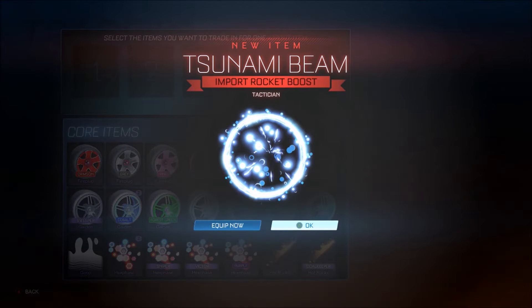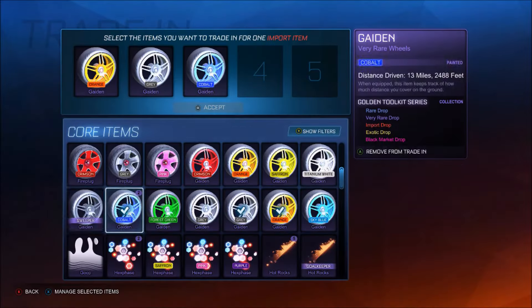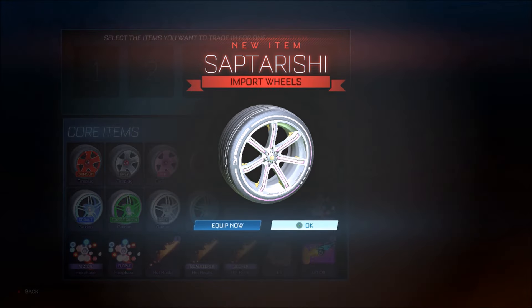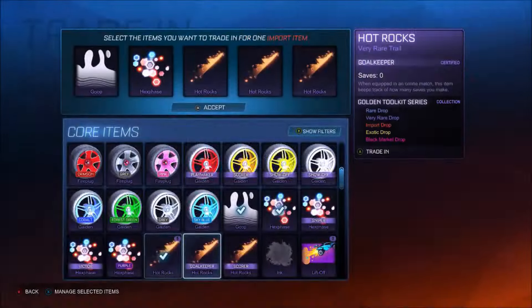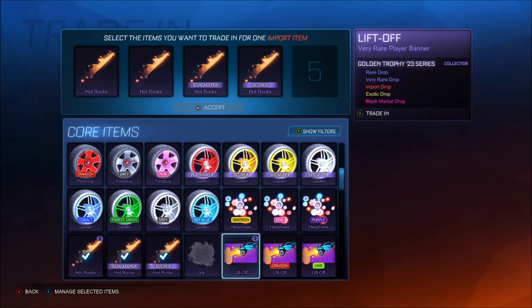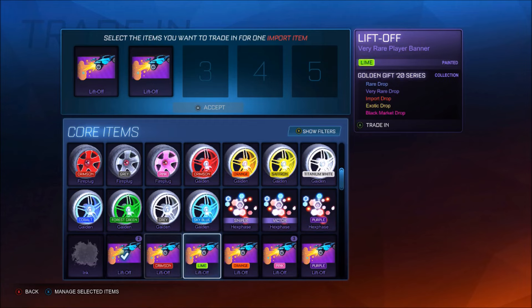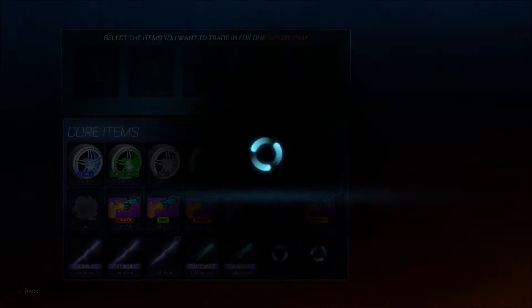We've got a lot of gains to go through as well. Tactician tsunami - that's not ideal, you know, we just want to see paint every day of the week. We'll get rid of the regular there. Get rid of the hex phase, go over to the goop. I thought they were white for a second - am I blind? They actually look extremely white, but we get titanium pink, pink, saffron. Crimson twinzer - that's what I'm talking about, this is better paint luck now, okay, we're starting to pull through a little bit.